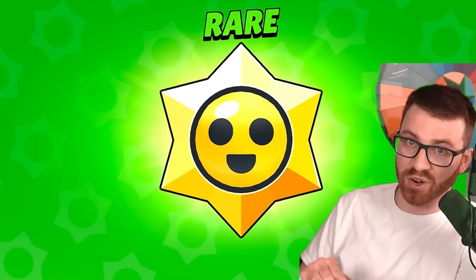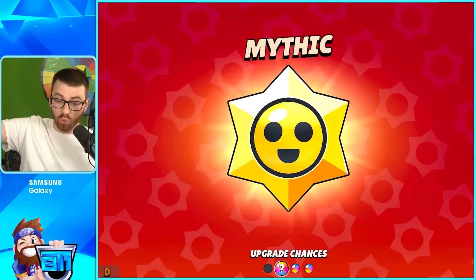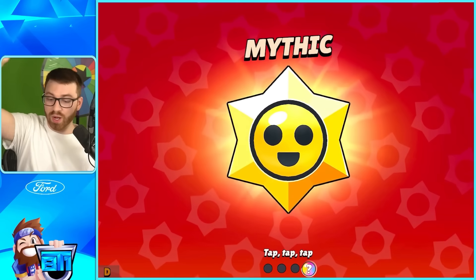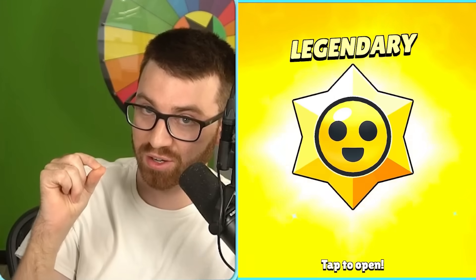This is the new box in Brawl Stars called the Star Drop. You have four chances to upgrade its rarity. There are Super Rares, Epics, Mythics, and Legendaries. These have things like skins, brawlers, power points, coins, pins, and credits. We went straight to a Mythic on this one — that's still pretty good, we got a ton of power points.